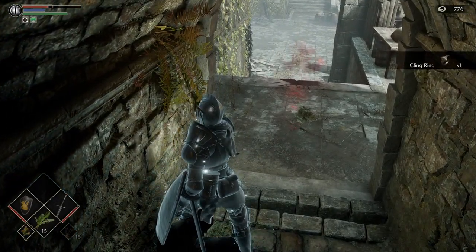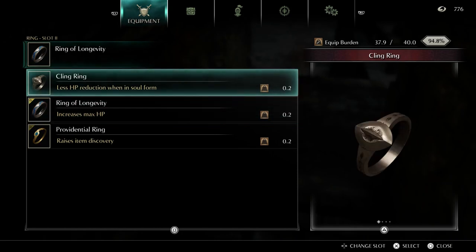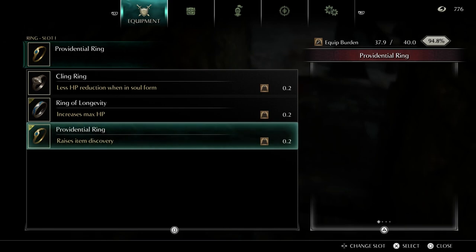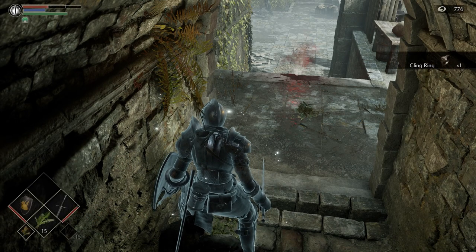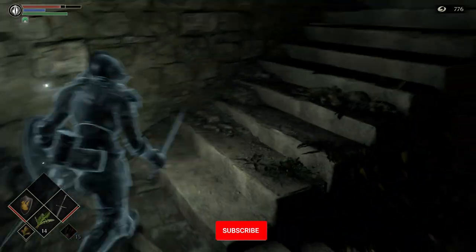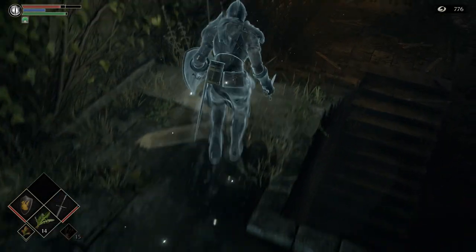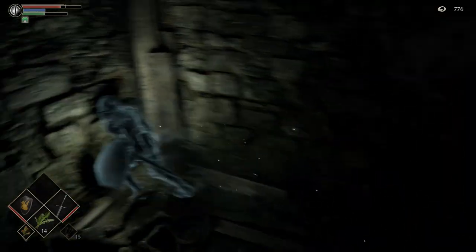Don't forget to use the lever — I'm trying to but the message is in the way. I think this is a weapon — no, it's a Cling Ring. What does this do? 'Less HP reduction when in soul form.' The Ring of Longevity increases max HP. I feel like the Cling Ring would be more useful since I'm in soul form now — oh dude, that is so much more useful. When we're in human form we'll put on the Providential Ring, but for now we're using the Cling Ring since we could definitely use the extra health.